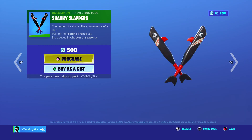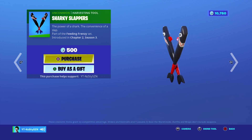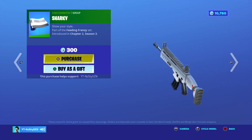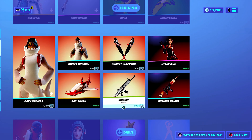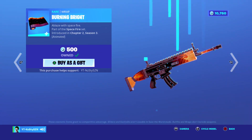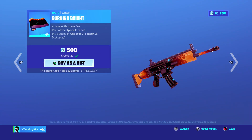The Sharky Slappers — these are Dual Wield at 500. They're not that good in my opinion. We've got the Sharky at 300. We've got the Star Flare outfit from Chapter 2 Season 3 at 1,500. And we've got the Burning Bright at 500.